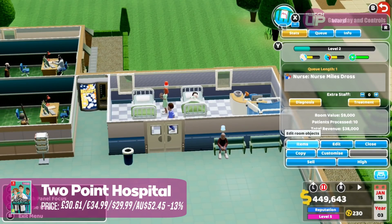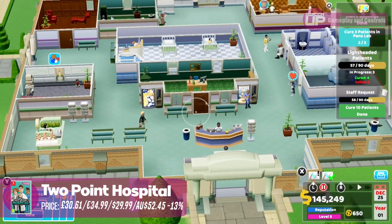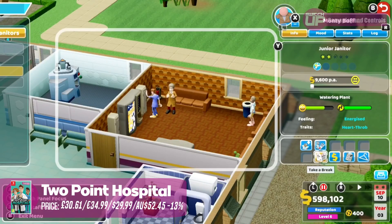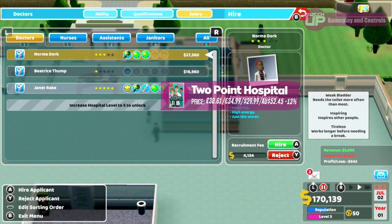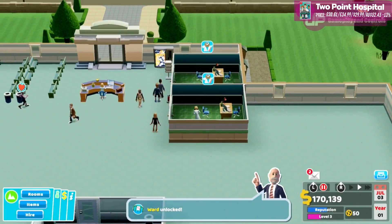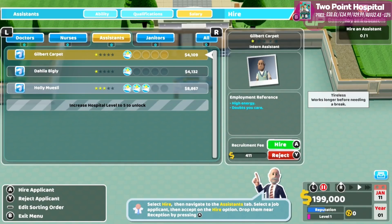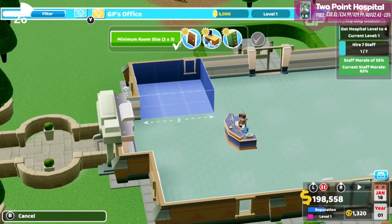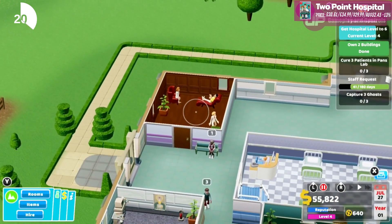First up we've got Two Point Hospital, which is very obviously based on Theme Hospital from the 90s — an absolutely classic game. A few people have complained it's too similar to that title, but that's kind of what they wanted to do. You have an influx of patients at the start of your new hospital with varying conditions that you solve by installing new machinery. You'll also undertake research to better treat and diagnose conditions, and hire staff ranging from cheap and mediocre to expensive but excellent. It's a great game, very addictive and well worth the money.